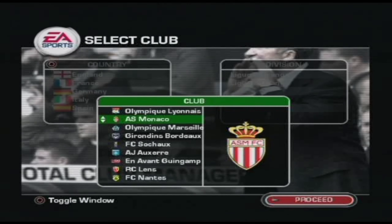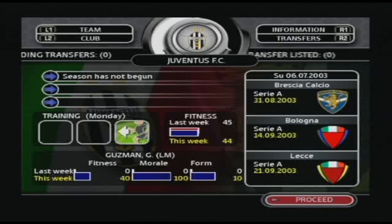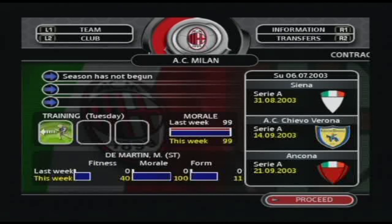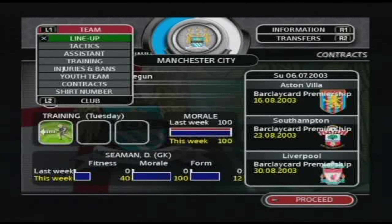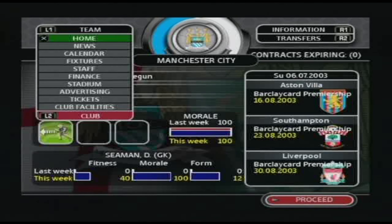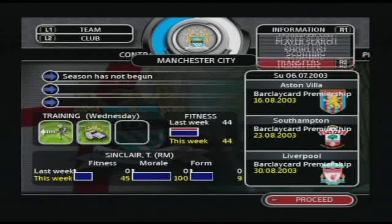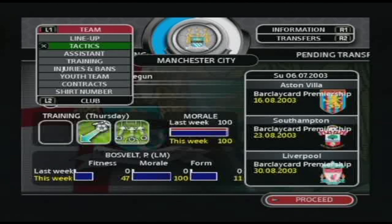You'll notice the menu bars at the top of the screen. The shoulder buttons on the controller allow for quick and easy access to these four areas of club management. Press the L1 button to access team, L2 button for club, R1 button for information, and R2 button for transfers. Scroll down each of these areas to select and proceed into any of the game's sub-menus.